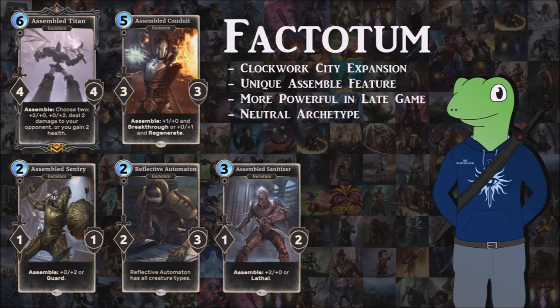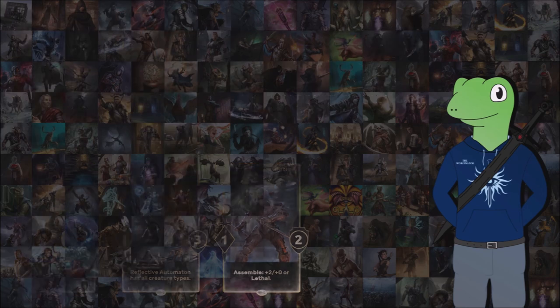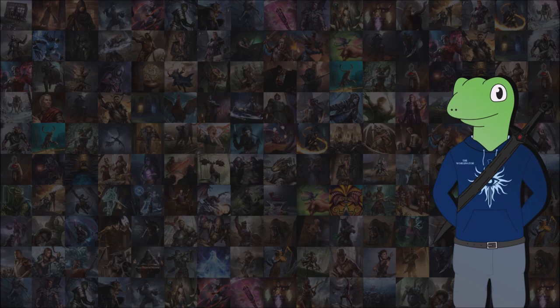Their assemble feature is really cool because it means that when you get into the later bits of the game, every single one of these units that you're dropping really does kind of make your opponent think that they need to deal with it. So obviously having a few more of them would make it a lot more powerful, and as it's a neutral archetype, it could fit into any kind of deck whatsoever, which is good because it just doesn't limit you to having to force any sort of decks and play styles.